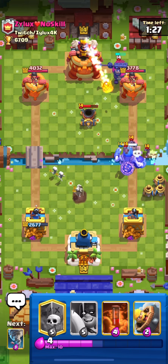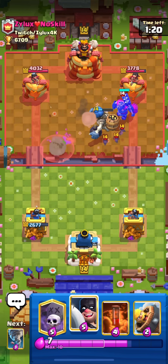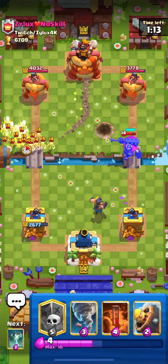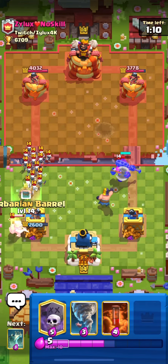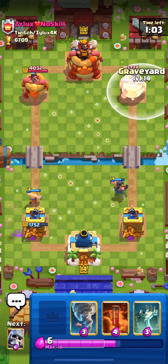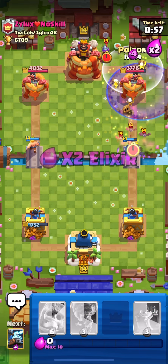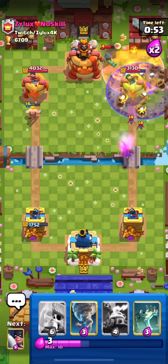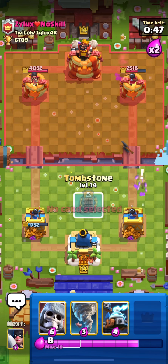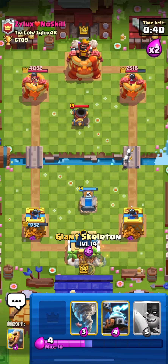I'm just gonna zap the bats. He's gonna fireball. I'm gonna let that go and when it comes a bit closer I'll put the executioner. He's probably gonna come on the left lane with the miner. He puts the skeleton army — I'm gonna barbarian barrel. Unfortunately didn't get all the skeletons but I'll graveyard here with the executioner tanking. He has zap too but no poison so a bit better for us. We got really good damage. I'll put my tombstone if he comes with the mortar.